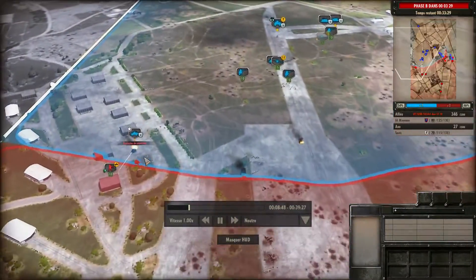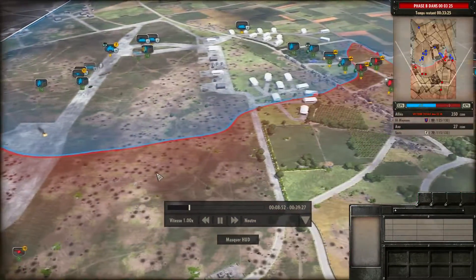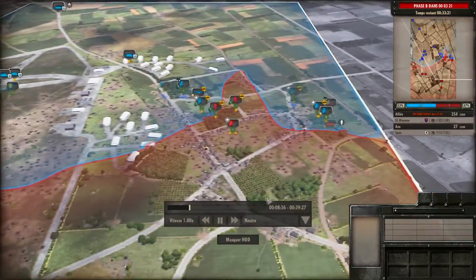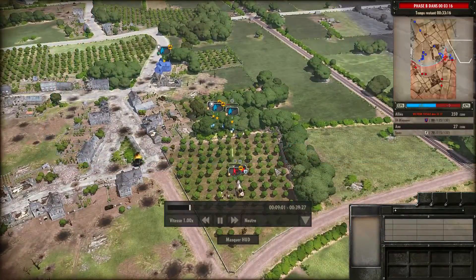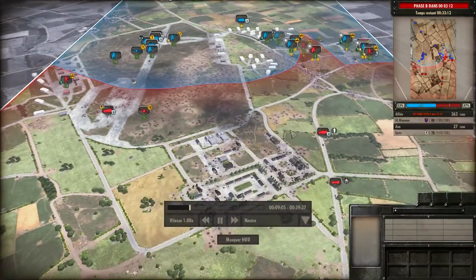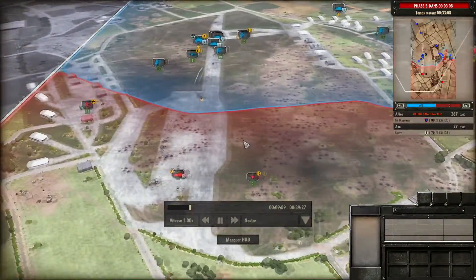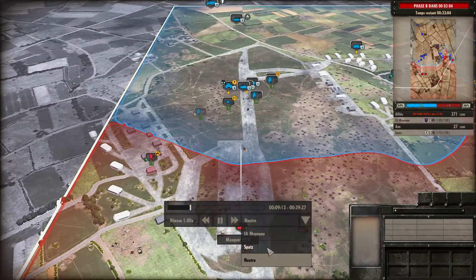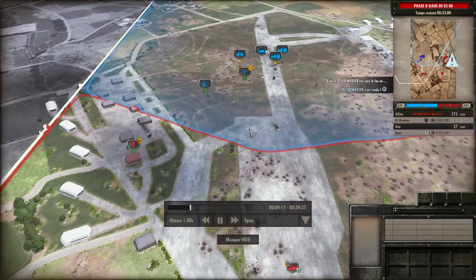Je joue avec la 12e SS qui, historiquement, s'est battue sur Carpiquet. Je ramène du monde. Il y a plus d'alliés que d'allemands. Je vais aussi ramener un autre canon de 50 mm. L'IA déplace de nouveau un canon — c'est lui que je veux choper avec mon mortier, mais ça va être la galère car il est en train de se positionner.